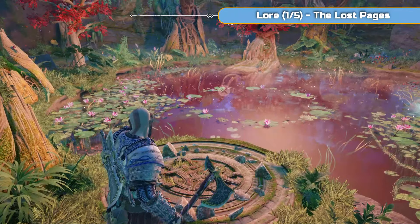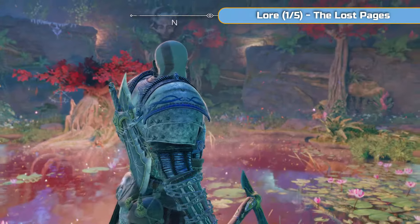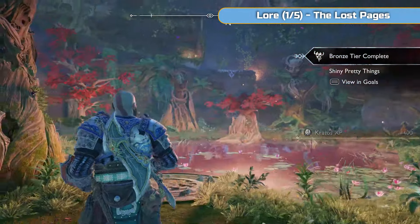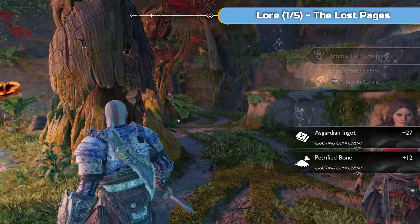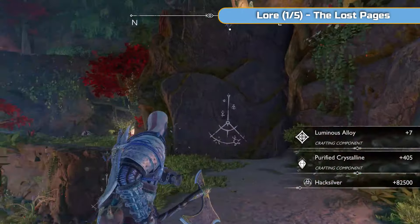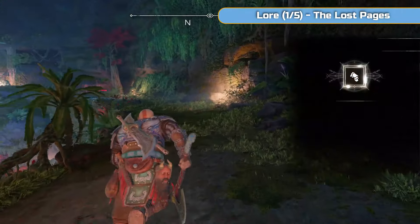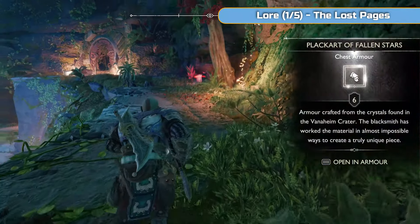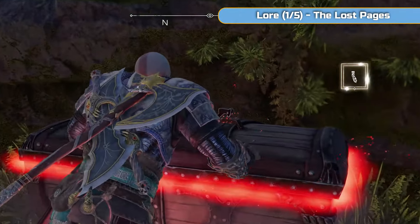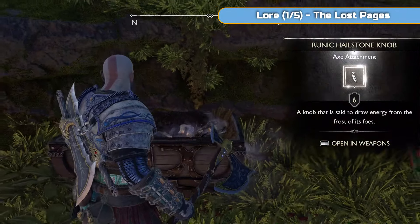None of it's actually needed for 100%, but it's all good stuff. You can see I've got 27 Asgard ingots, luminous alloy, purified crystalline, hacksilver - 82,000 hacksilver. There's chest armour - a lot. You can come back here as much as you want and get all the attachments. They're all different ones.